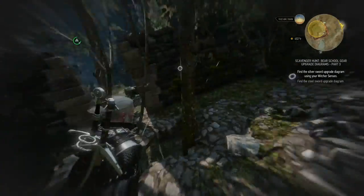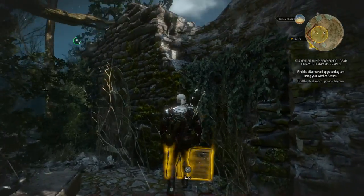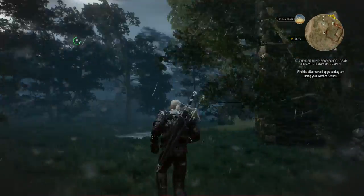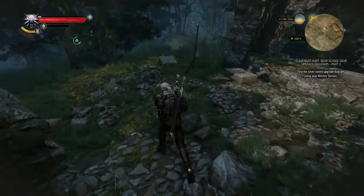Let's take a look around then. It's right here on the eastern side of the ruins. There we have the Ursine Steel Sword Superior. There we go, that's part one. And now we'll head towards the armor upgrade diagrams because I actually already found those, but I'll show you the location either way.